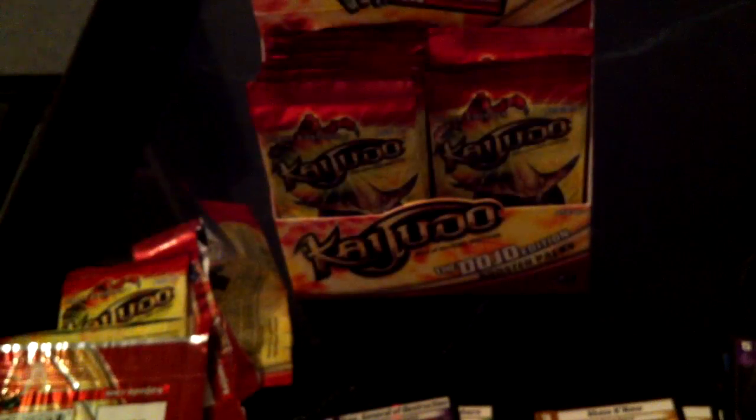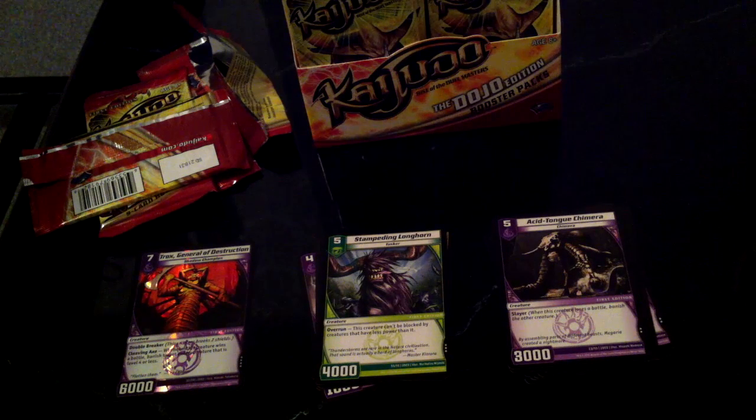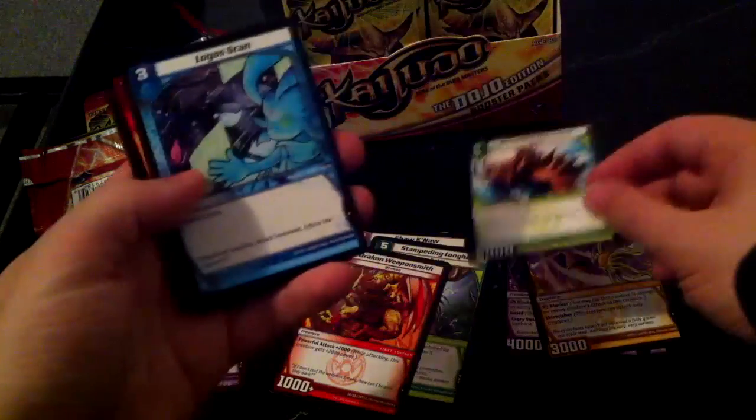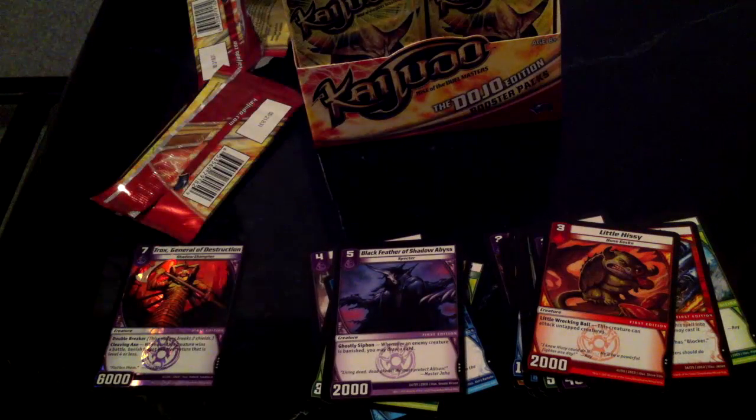We're gonna put that in the rares, and the shinies over there. Let me move these cards up so you can see them. Next pack: Dracon Weaponsmith, sweet, Brawler's card, Sunstalk Seed. Rumbling Pterosaur, Logo Scan, Comet Missile, Karate Carrot — very nice card — another Star Lantern, Little Hissy, and cool: Black Feather of Shadow Abyss. Not so good — Mongrel Man card.